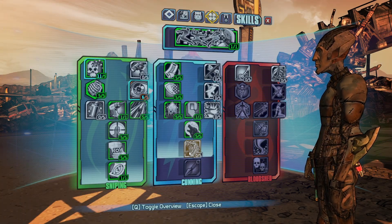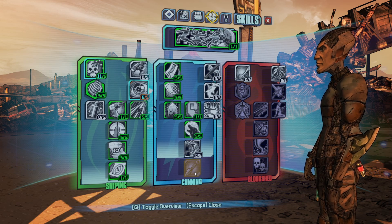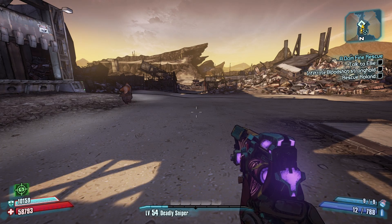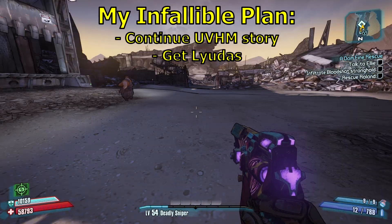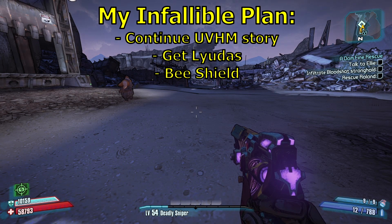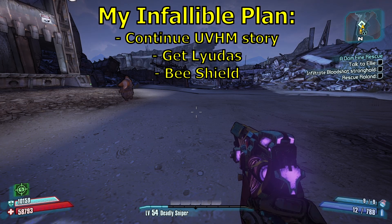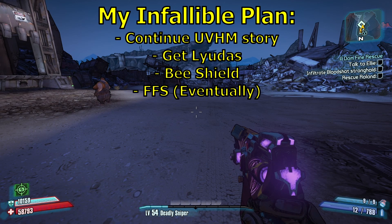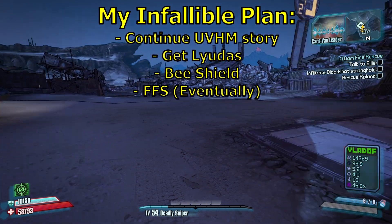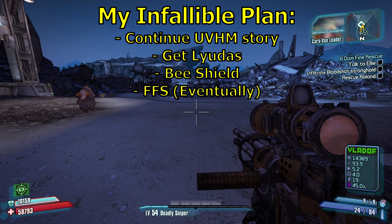Here's a quick look at our build — gonna be speccing down the middle tree so I can get some kunai next. So now I want to talk about what we're going to be doing today as well as going forward. First things first, I need to beat the UVHM story, so what I'm going to be doing today is just running through that. Once I reach the Good, the Bad, and the Mordecai, I'm going to stop and farm a Lyuda or two for our sniper build and I'll probably also get an upgraded Bee Shield at that point. That way we won't be hindered at all moving forward. We'll have plenty of gear to knock out the rest of the UVHM story, but if we do need to stop and get more gear, I'll move into the Fight for Sanctuary DLC — I'll likely end up doing that to gear up for the peak anyway, so it's not going to be a big deal if I do it now or later.